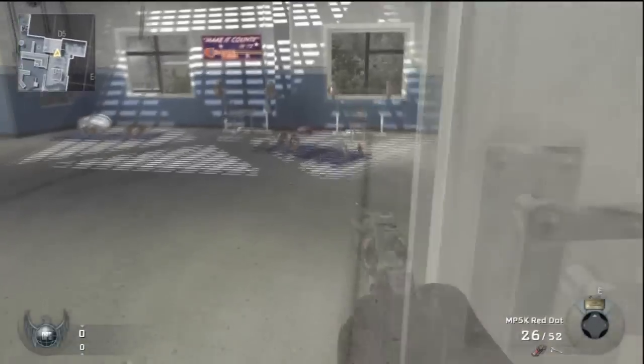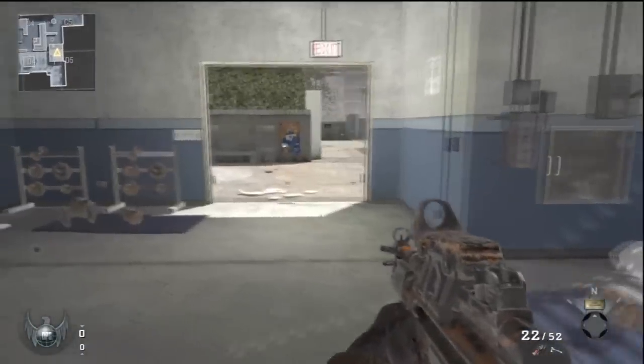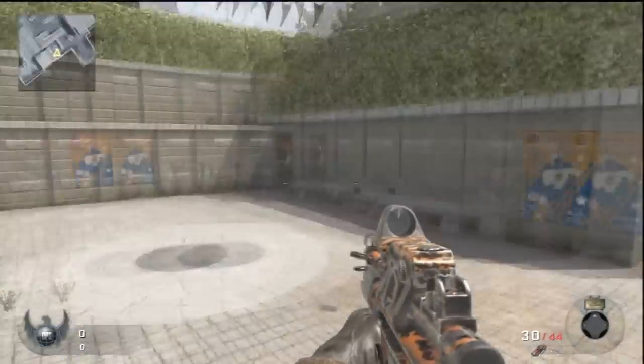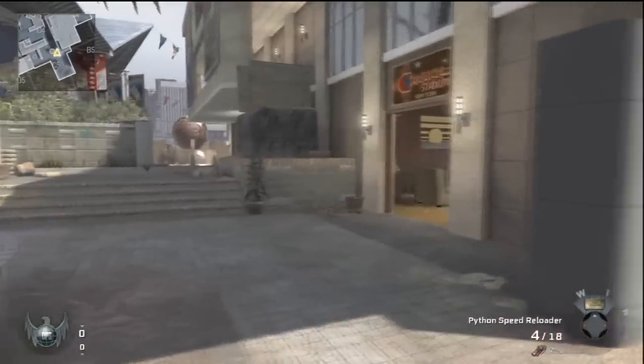So with keeping those basics in mind, you can just use that 90-degree rule on those edges and the spots I'm quickly showing you — just apply that 90-degree rule and put claymores there.